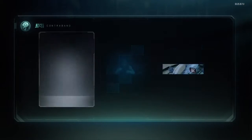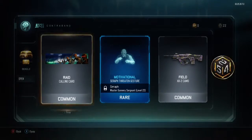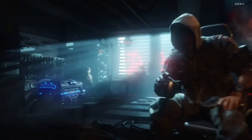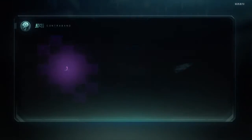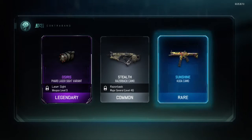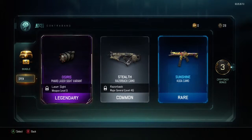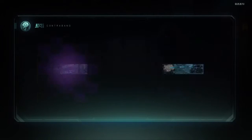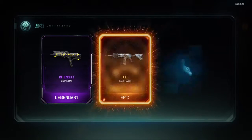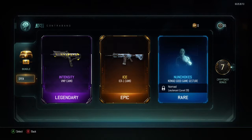Okay, let's get some more in here. Calling card again — Motivational, Just Do It. I think I might already have that. Oh this looks better — Cyrus, nice. Stealth, Sunshine Cuda — that's why I'm using it. Come on, next one. Oh — Intensity VMP, Ice ICR. That ICR is the best one so far, that's pretty good.